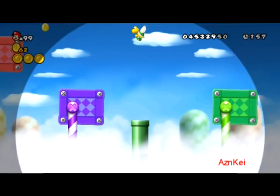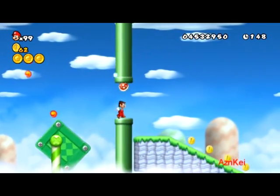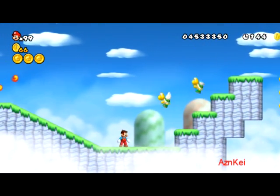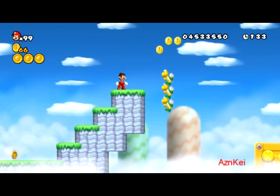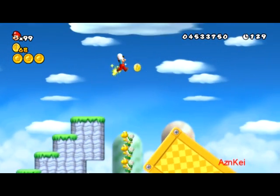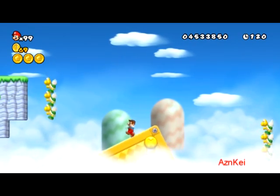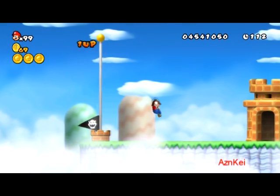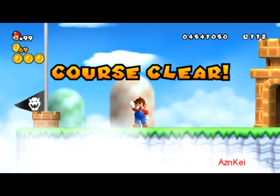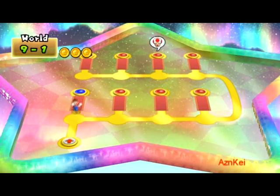Now the only thing I should worry about is staying alive. I need to jump to that yellow rotating platform. I can see the flagpole — I'll wait a little bit here and then jump. I lose my power-up but it doesn't really matter; the most important thing is reaching the flagpole. Especially because these Star World courses don't have any checkpoint, so if you die you have to redo everything from the start, including collecting all the star coins.